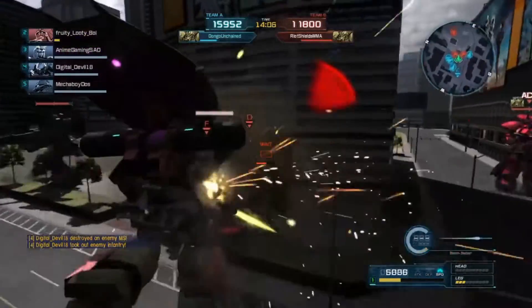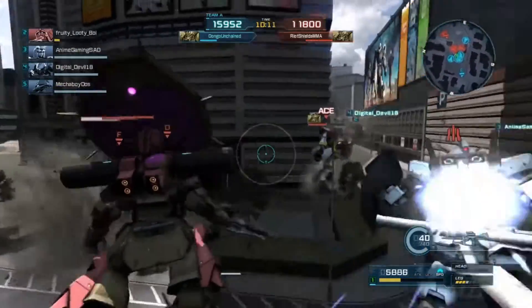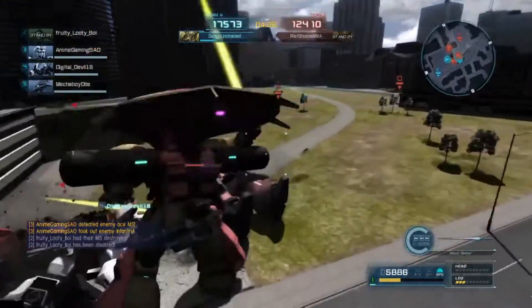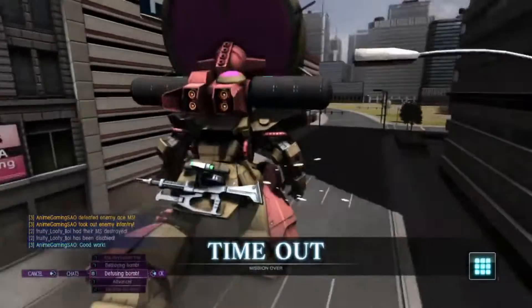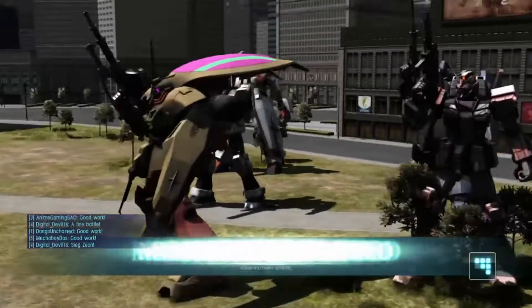Enemy team is starting to spawn in — but it's too late now. Fruity's already enacting the plan. They're too focused on this front line. Everybody's going after the enemy ace. A flail comes on top of him and murders him. I'm going to come in with a downswing just because I can. That's a timeout — mission complete.